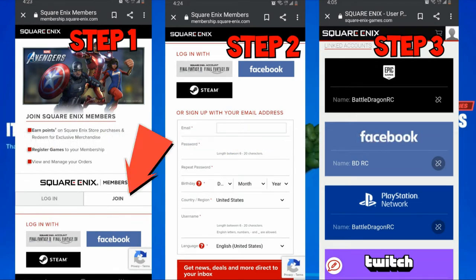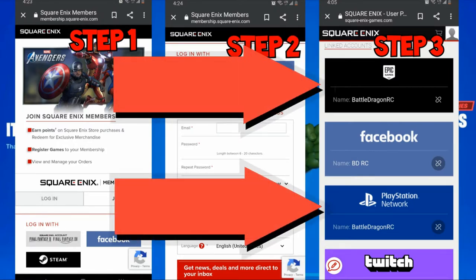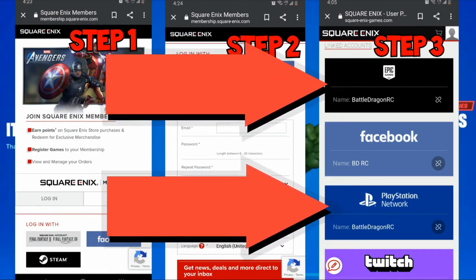If you don't have an account, you need to join and fill out the information, or you can log in if you already have one. After you create an account, you have to link your Epic account and your PlayStation account. This is for PlayStation, but you can probably do it with Steam on PC too.